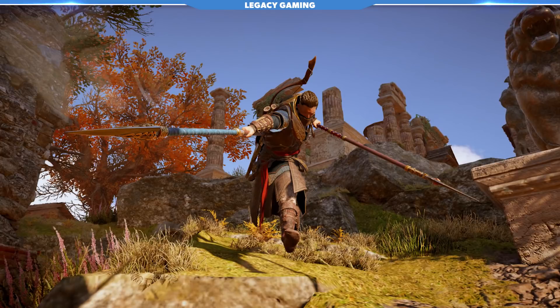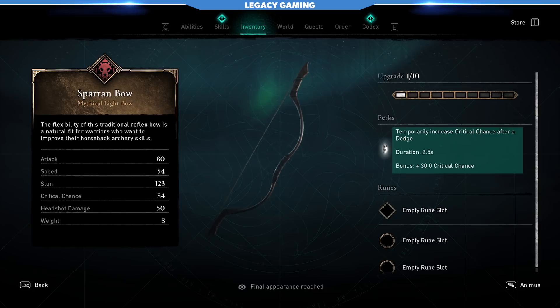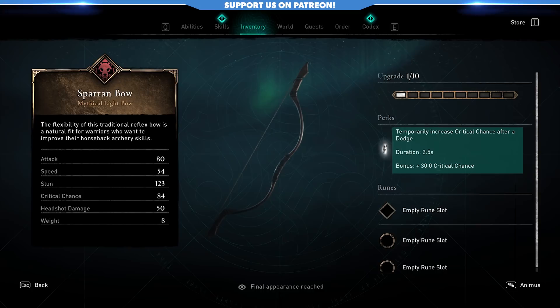The final piece of gear here is the Spartan Bow. It temporarily increases your crit chance after a dodge — tapping into that dodge theme — and you're getting a plus 30 to crit chance for 2.5 seconds after you dodge. Again, it's a dodge-centric build. We're getting multiple things just by dodging any enemy attack, but just wait, it gets even better, I promise you.